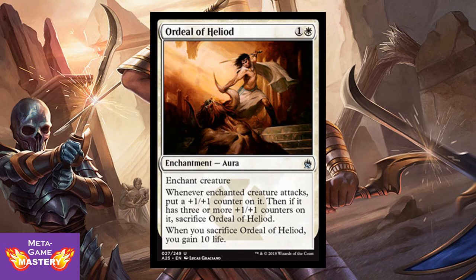Ordeal of Heliod is 2 CMC, 1 colorless and white enchantment aura. Whenever enchanted creature attacks, put a +1/+1 counter on it. Then, if it has 3 or more +1/+1 counters on it, sacrifice Ordeal of Heliod. When you sacrifice Ordeal of Heliod, you gain 10 life. That's potentially a lot of value for 2 mana — and even if it's destroyed, you keep the counters on the creature. Typically they'll be killing the creature, not the aura, but it's a ton of value.